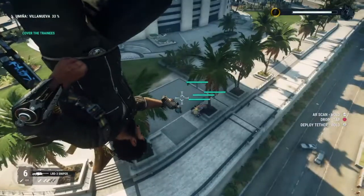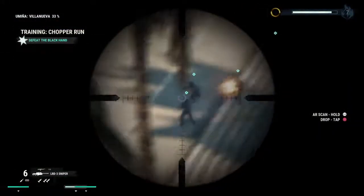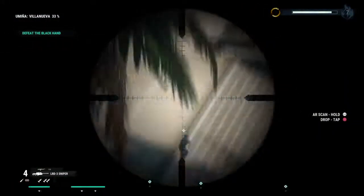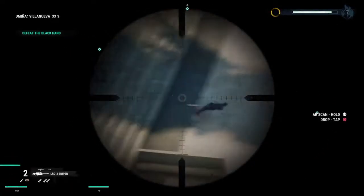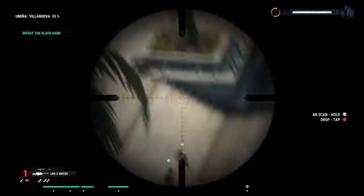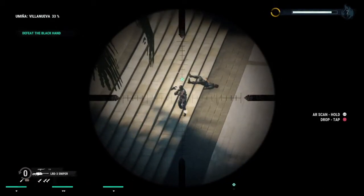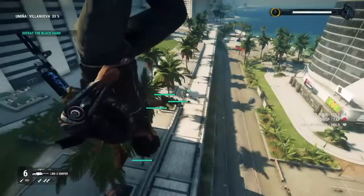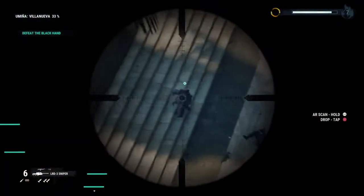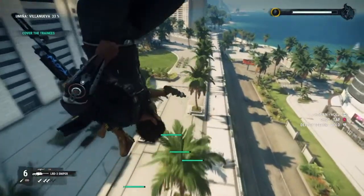There'll be some enemies and they'll show up on your map. All you need to do is hit them. There are four enemies on the first wave — just shoot them, pretty easy. If you want to use a missile you can, but you don't really need to. You'll be defeating the Black Hand for that bit.